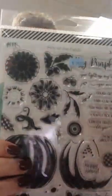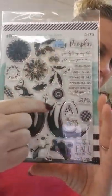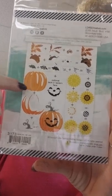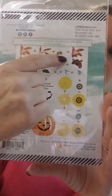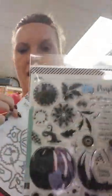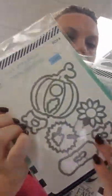The last stamp set I'm going to show you is called Pick of the Patch — this one is gorgeous. You've got the full pumpkin, and then you can add shadowing on it, or make it a jack-o-lantern. The back shows easy-to-follow instructions for layering, including flowers, acorns, and a little bear that peeks around the pumpkin. There is a coordinating die. This is called Pick of the Patch — the most beautiful pumpkin I've seen — and it's nice and large too.